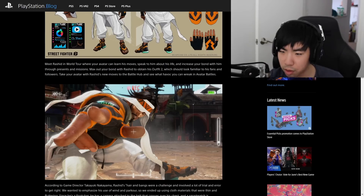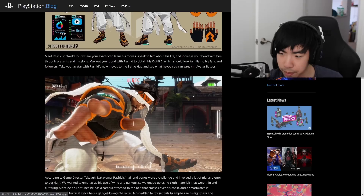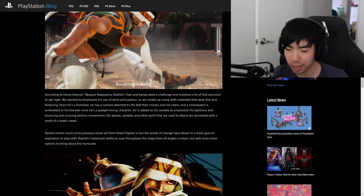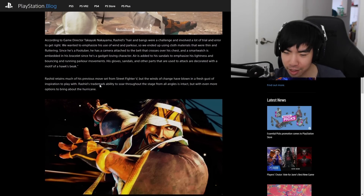In World Tour mode your avatar can learn his moves, speak to him about his life, and increase your bond with him — max it out to get his outfit, which is his Street Fighter 5 outfit. According to Nakayama, his hair and bangs involved a lot of trial and error. They wanted to emphasize wind and parkour, so they used thin, fluttering cloth materials. Since he's a 'food tuber' — in World Tour mode they have food tubers instead of YouTubers — Rashid is apparently the first character who is a food tuber.